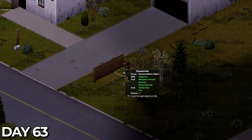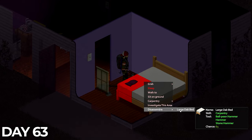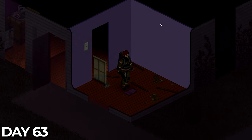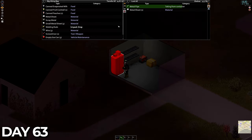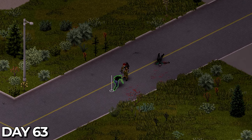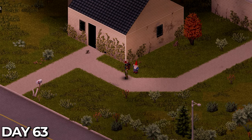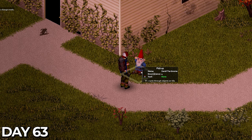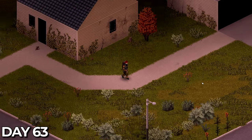On day 63 we were back out finishing off the fence around the house. It was much of the same all day, moving house to house dismantling as much furniture as possible. I actually find this quite satisfying strangely. I collected some metal supplies from a couple of garages and had to handle a little bit of crowd control. I'd also like to introduce you to the newest member of the team, David. He will be our known mascot moving forward so be sure to say hi to David in the comments.